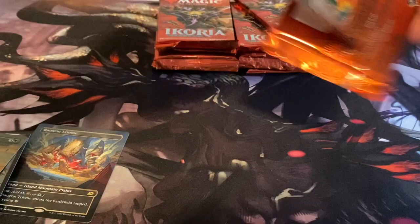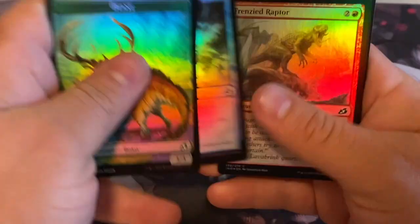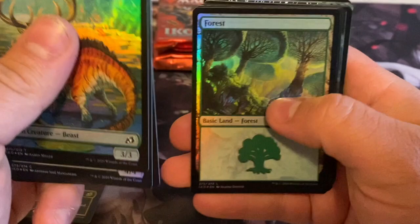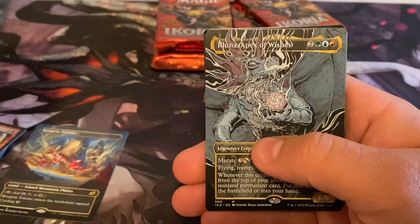The prices on some of these cards have just been going up. Fiend Artisan extended art foil is like 80 bucks. Garudas I've been seeing selling for like 125. Frontier War, Manga, Death's Oasis, Mythos of Luna — and there it is, the non-foil version of Garuda. Still a dope card.